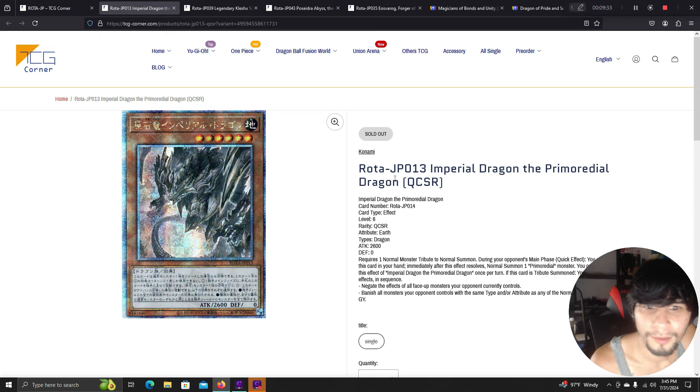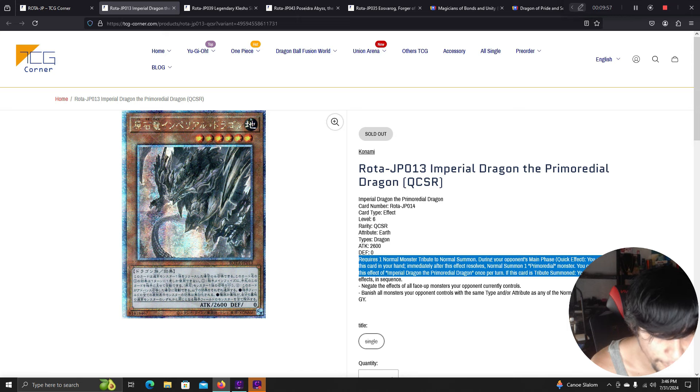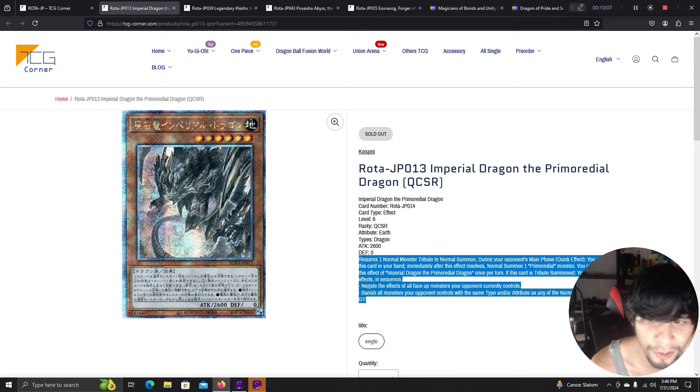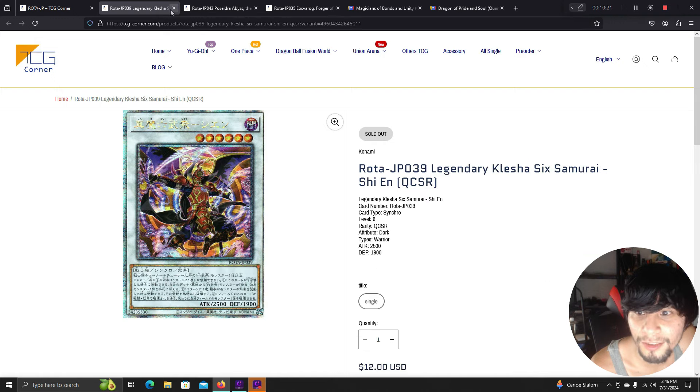Imperial Dragon the Primordial Dragon is a really good card. It requires one normal monster tribute to normal summon. During your opponent's main phase, quick effect: you can reveal this card in your hand and immediately normal summon one primordial monster. If this card is tribute summoned, you can negate the effects of all face-up monsters your opponent controls and banish monsters they control with the same type or attribute as any normal monsters in your graveyard.